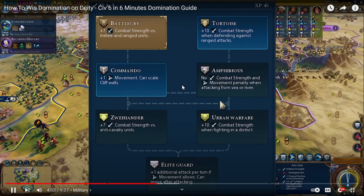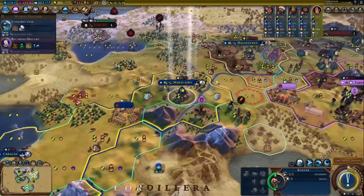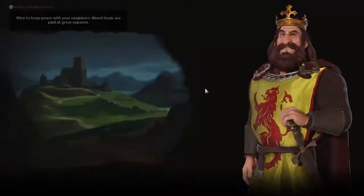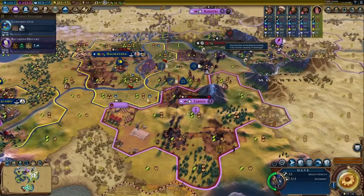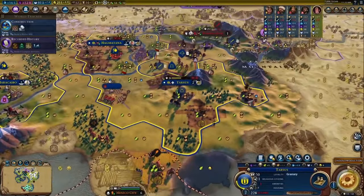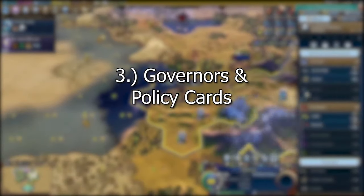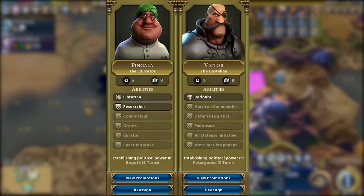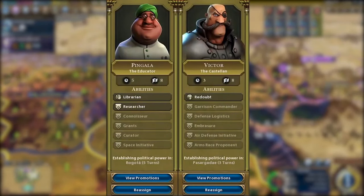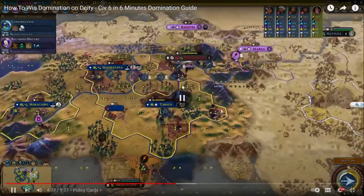For the later promotions, the plus seven combat strength against anti-cavalry units — there's just no way that Urban Warfare, getting plus 10 combat strength when fighting in a district, is going to be less valuable. There's no way Urban Warfare is not going to be better than that other promotion. Elite Guard is just Elite Guard and it's safe. And if you have tanks that are fully upgraded and artillery with plus one range near the end of the game, you really don't need a huge army to destroy the AI.